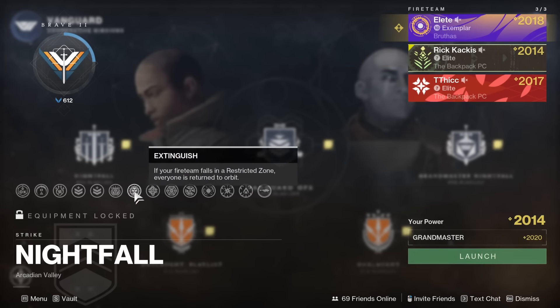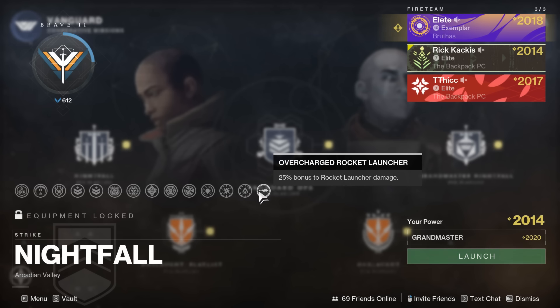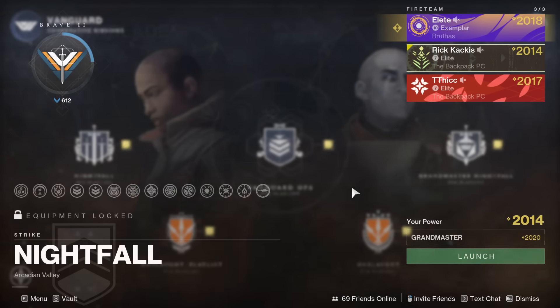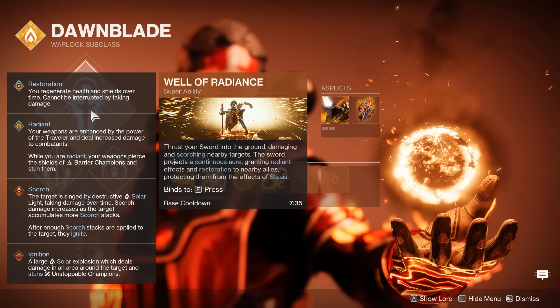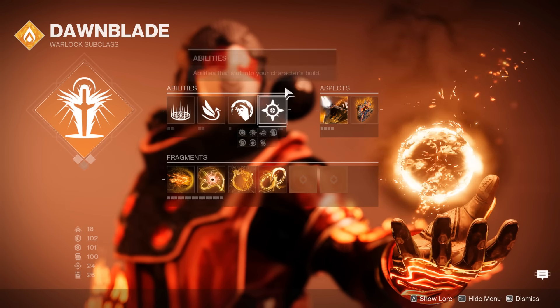First of all, the champions are going to be Overload and Barrier. After that, it's an Arc Threat. And then, moving on from there, we have Arc Surge as well as Solar Surge, and then finally, Overcharged Rocket Launchers when it comes to damage increases.